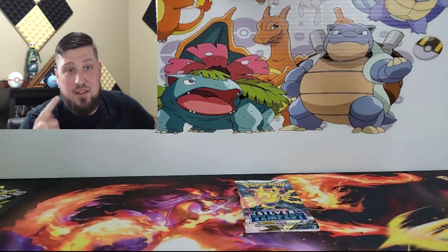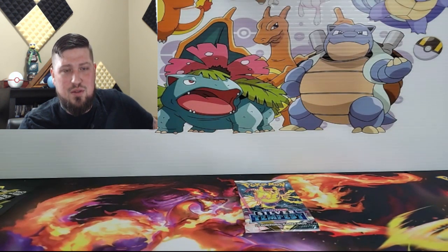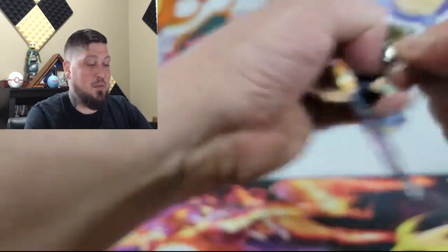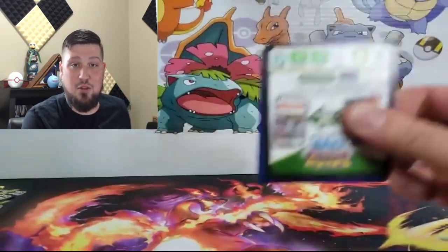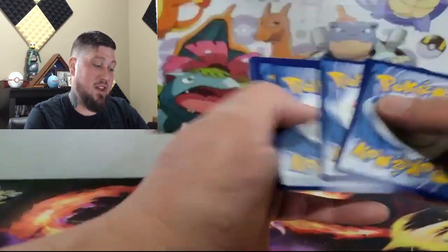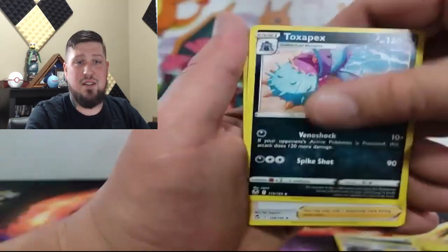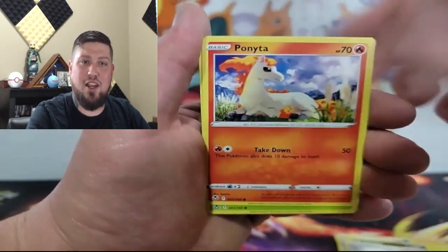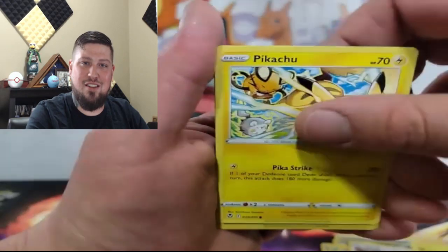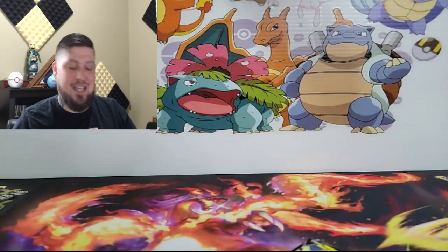I was really hoping to get some more of the trainer gallery cards I wanted — like there's a Pikachu in here where the trainer is passed out asleep with the Pikachu, which I think is pretty cool. And there's one with Snorlax where he's eating — that one's legit. But this is gonna be the last pack. If you guys stayed through all this, hopefully it's a good one. We pulled Lugia twice so hopefully we'll end it with a bang — I highly doubt it but you never know.